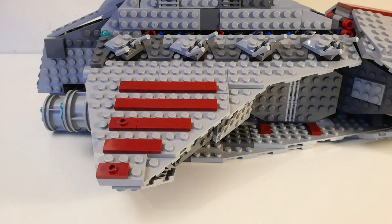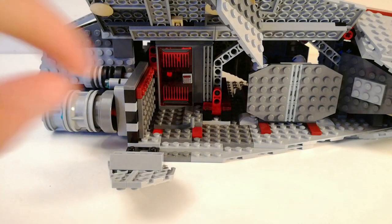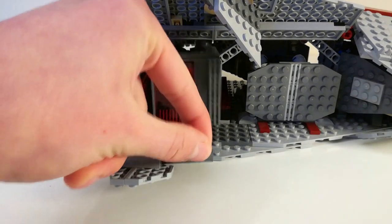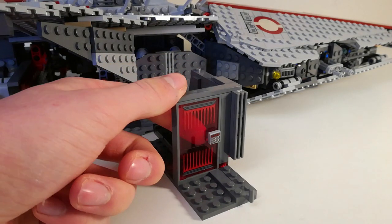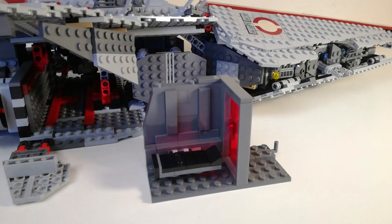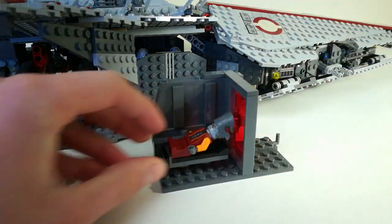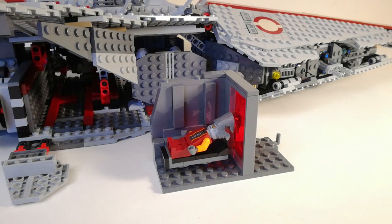The next modification I made was that I removed the cannon that took up the back space of the Venator and put in a detention cell. You can remove it by pulling on this bar over here and taking it all out. There's a red laser door here that came from a Marvel set, Red Skull Sub Attack, and you can open it up. Inside there's a bed for a prisoner — you can put one of the separatist prisoners in there, like Nute Gunray, for him to lie down while he's waiting for a separatist rescue attempt or something.